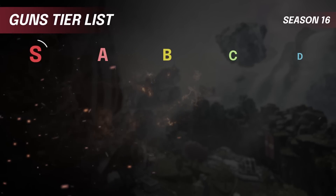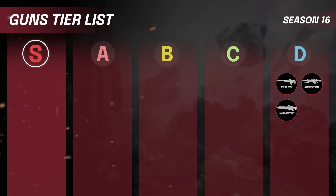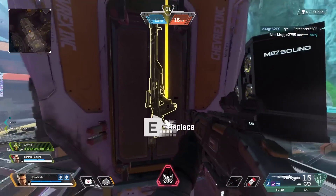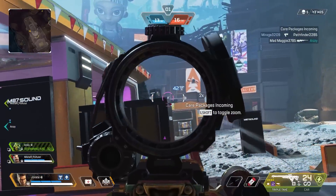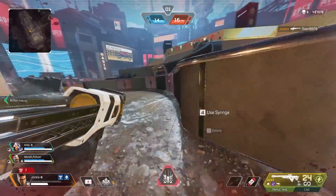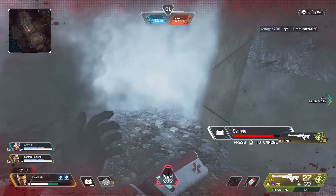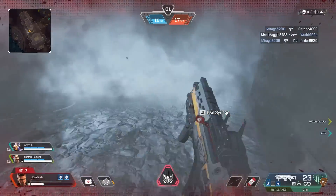Now let's talk about our D tier weapons — there are actually three weapons here: the Triple Take, the Devotion, and the Spitfire. These weapons all suffer from the same thing: they're not worth picking up over other guns. The Triple Take is hands down the worst marksman rifle right now. The charge-up time does not increase the damage enough to make it worth it, and it's not fast enough to spam to be better than the Scout. You could use it close range as a shotgun, but shotguns are stupidly busted and you will not out-DPS them. There's literally no reason to pick up a Triple Take right now other than to hold an Energy Mag until you find a better gun.